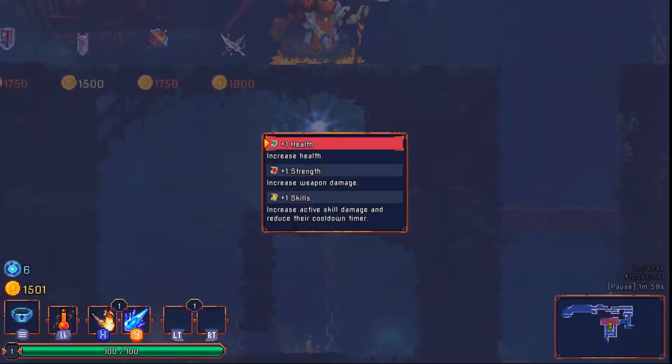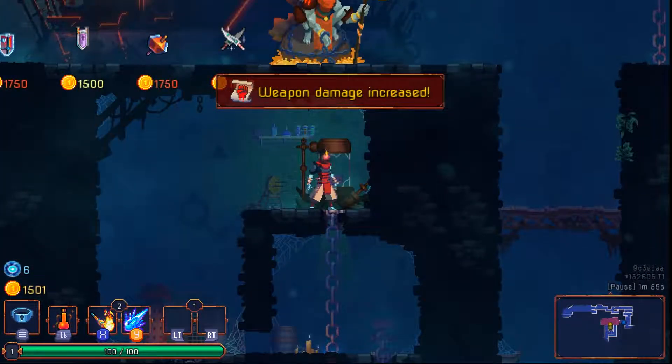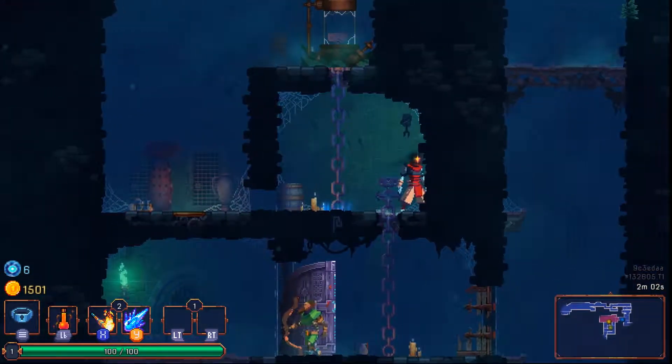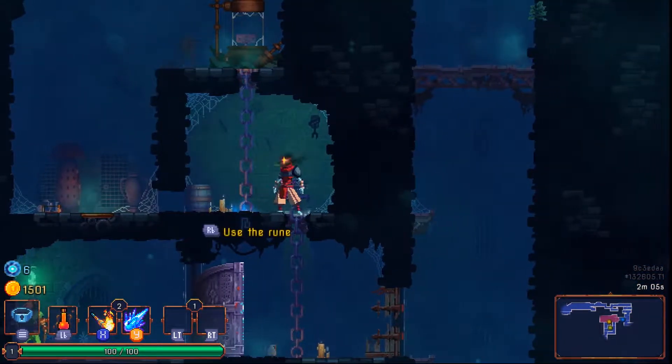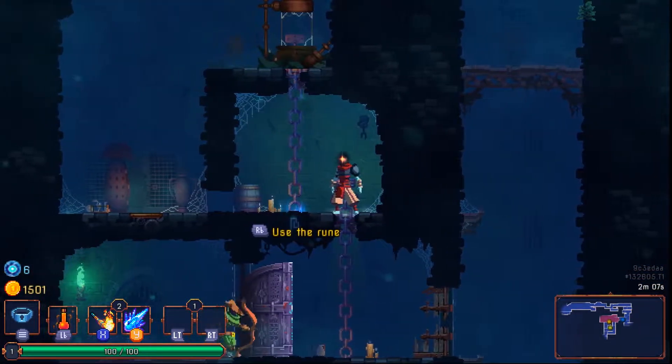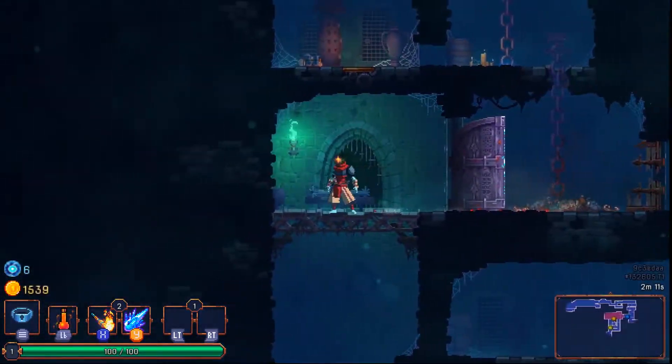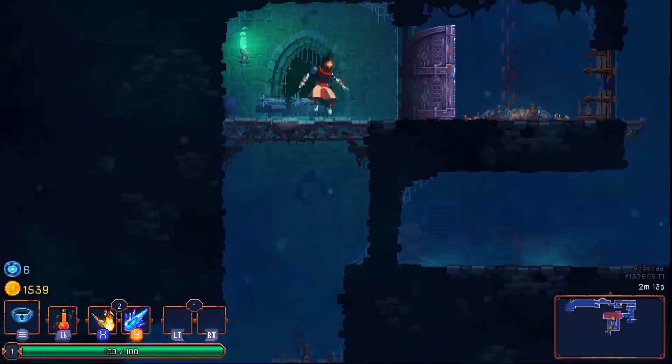Normally I go for health upgrades, but I think I've changed my strategy a little bit — I'm going to go with strength upgrades. I want to be able to do more damage. I'd like to see what the difference is in this version, but I think we're just going to pass it by for now, because I'd ideally not want to take any damage.